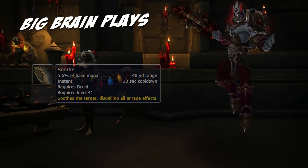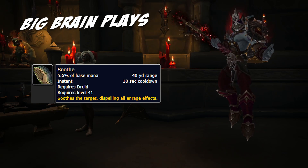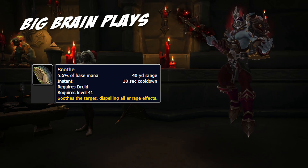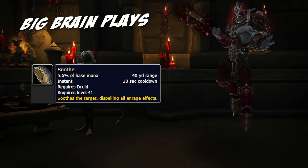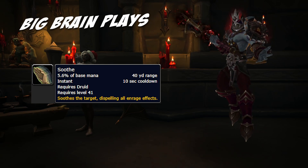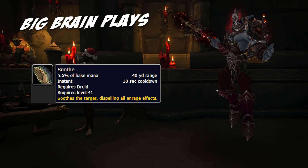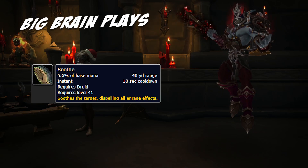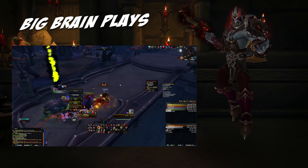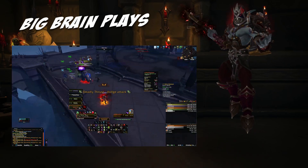Lastly, I want to touch on the Soothe ability. This is another castable in bear form utility that is an absolute lifesaver. Aside from hunters, Druids are the only class in the game that have the ability to soothe enraged mobs, and the fact that it can be done in bear form with such a short cooldown makes it extremely valuable in a number of dungeons. Soothing multiple mobs generally requires some kiting as you need 10 seconds for the ability to come off cooldown, but as we've already discussed, we've got kiting locked down. The Gargons in the beginning of Halls of Atonement are great practice for kiting out multiple enraged mobs that require a soothe.